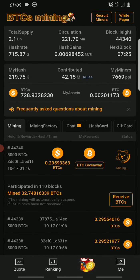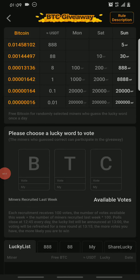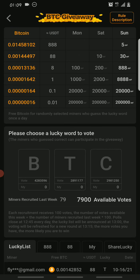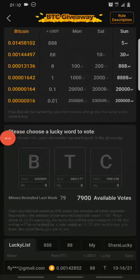The second way you can earn free BTC is by joining the BTC giveaway, which also depends on recruiting members. The miners you recruit determine the number of votes you get. Right now I have 7,900 available votes because I was able to recruit up to 79 people last week. The more people you recruit, the more votes you get, and the more votes you can cast.